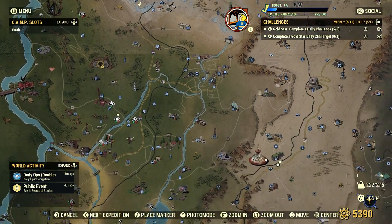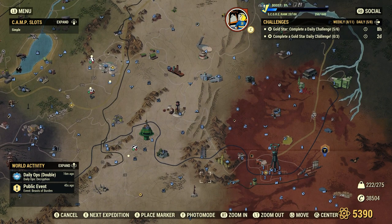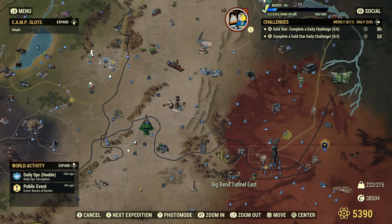In order to get the Costa Business quest line, you go right down to Big Ben Tunnel East. Talk to Vinny, and he'll start those quests for you. There are quite a few of them.